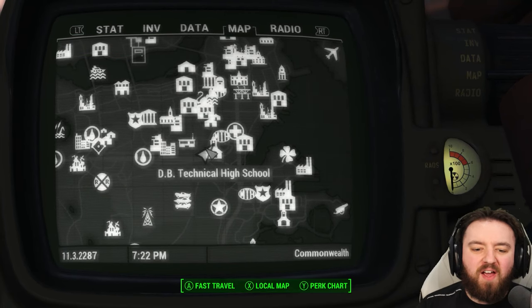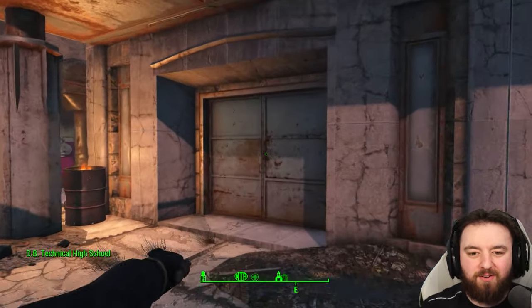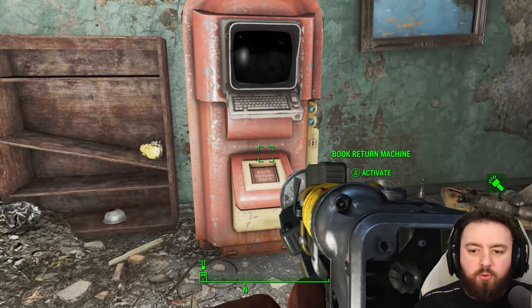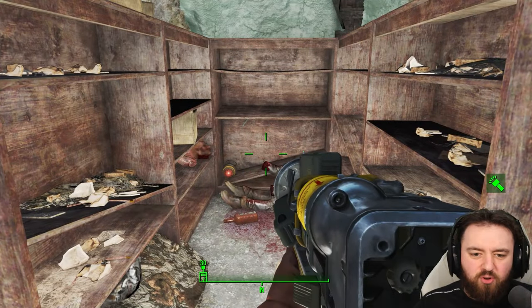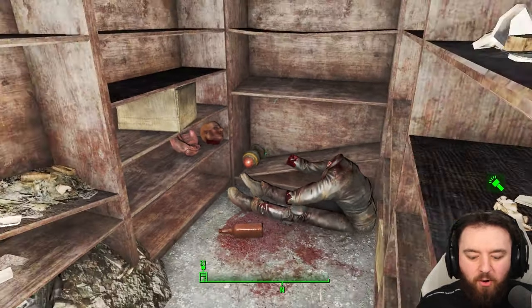Next is the DB Technical High School, where you can find yet another mini nuke. Once you make it to the book return terminal, it's just over here to the left amongst some bookshelves — and nothing else suspicious at all.